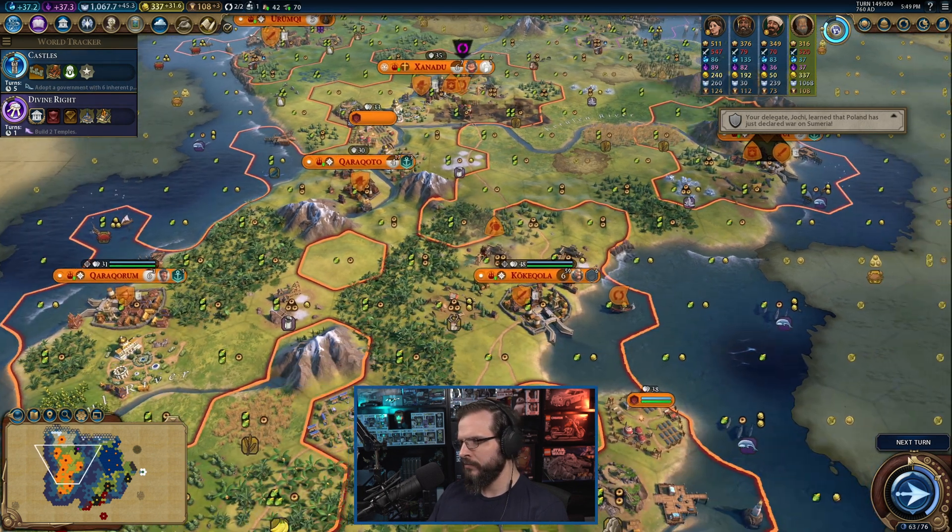I only have one build left anyway. None of these are hills — technically we could keep them there, to be fair, and improve them with other things later. Honestly, this wouldn't be a bad place for an industrial zone because we do have hills, hills, hills. We can put mines all around here. That's not a bad idea — it's also fairly central.